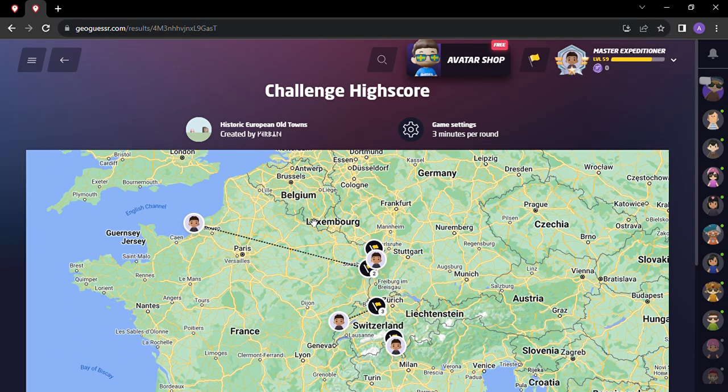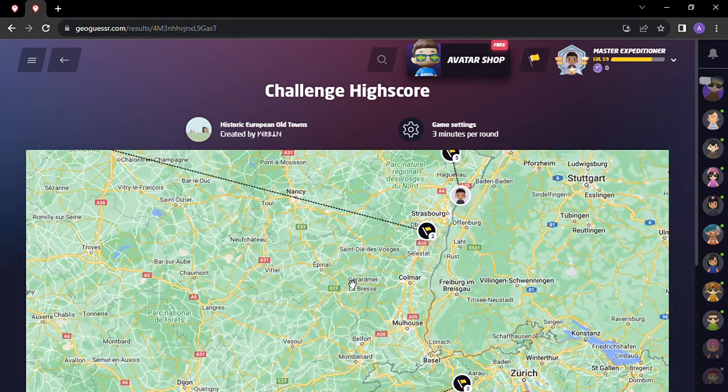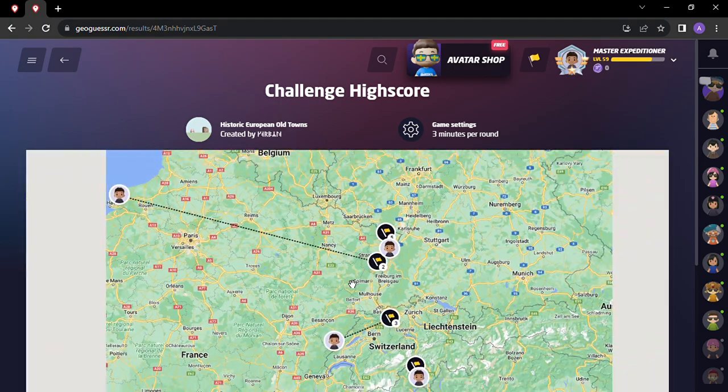We got 19,630 — didn't break the 20,000-point barrier, but we got the Netherlands and a bunch here in this area. Netherlands, two in France, two in Switzerland — there you go. Historic European Old Towns. If you've got any requests for games you want me to play, let me know in the comments or send me an email at alloverThemap23@gmail.com. Thanks for tuning in — until next time, cheers!